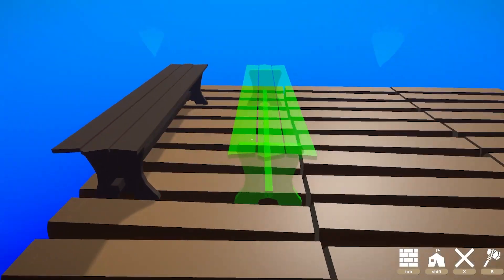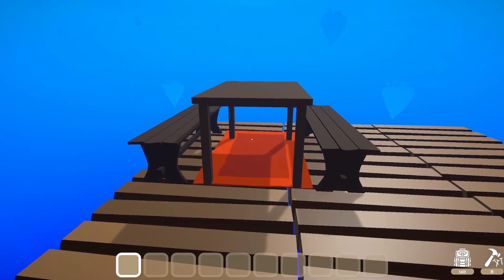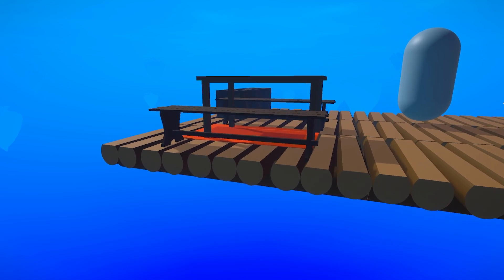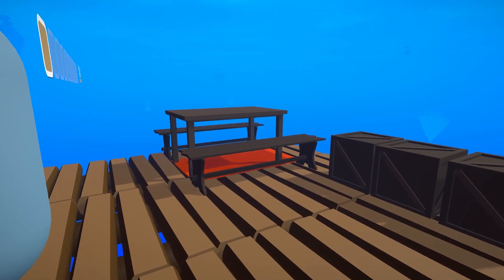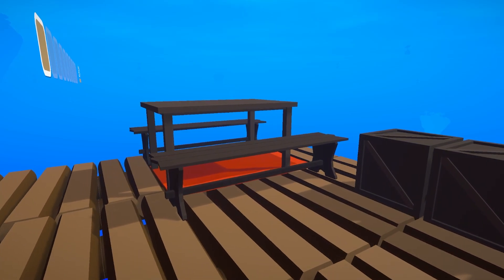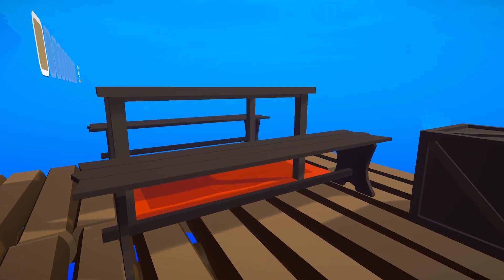Airship decorations — these will help to make your airship look nicer and more cozy. At this point we have a carpet, benches, a table, and a new crate to store all your things. I will for sure add more. These kinds of things really bring the game together, and more of the customization update will come soon.